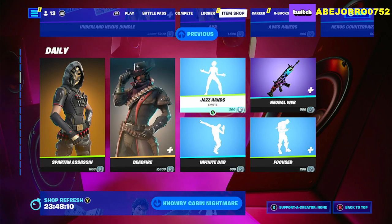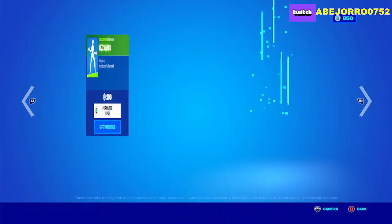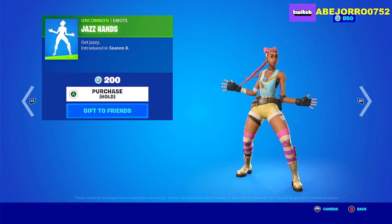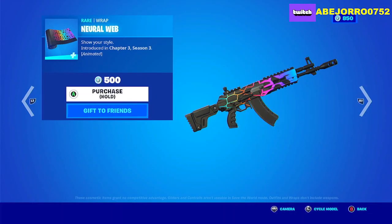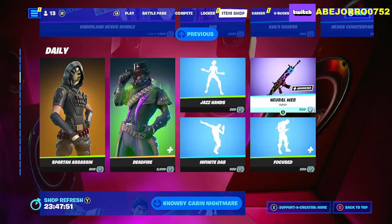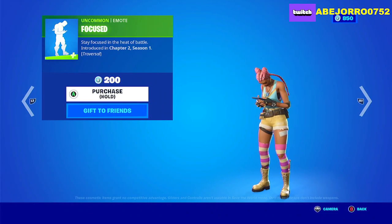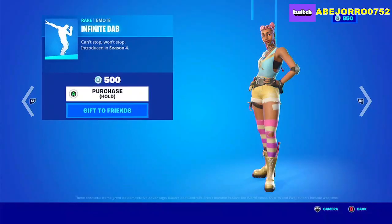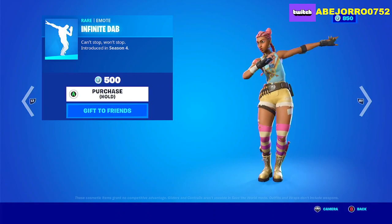We also have Jazz Hands for 200 V-Bucks, the glider Neural Web, and Focus for 200 V-Bucks each. Then the Infinite Dab emote is priced at 500 V-Bucks.